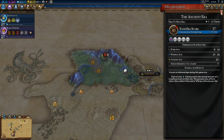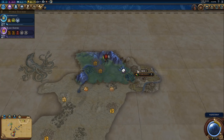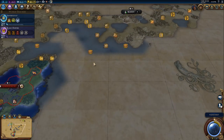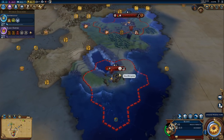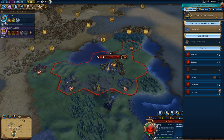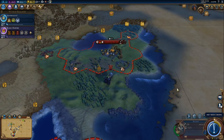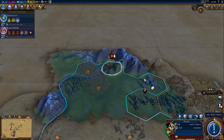How long have we got? Three to twenty-three turns. If we can boost a few things I reckon we'll get to twenty-five era score. Holy site in three turns - then let's get an archer.